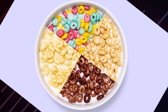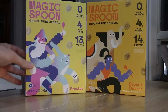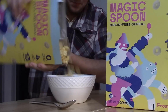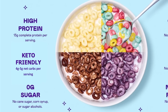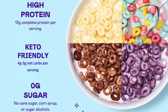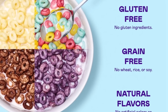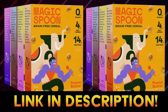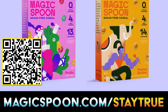Magic Spoon reinvents your childhood favorite cereals with four great flavors: Fruity, Cocoa, Peanut Butter, and my personal choice, Frosted. Magic Spoon has the great taste you love with more protein and less sugar. They've come in clutch for me as a late-night snack during my gaming and editing sessions, and as a great bite to start the day. Magic Spoon cereals have 0 grams of sugar, 13–14 grams of protein, 4–5 net grams of carbs per serving, they're only 140 calories per serving, and they're keto-friendly, gluten-free, grain-free, and soy-free. Click the link below to grab a variety pack and use promo code STAYTRUE at checkout to get $5 off any order, or go to magicspoon.com/STAYTRUE.